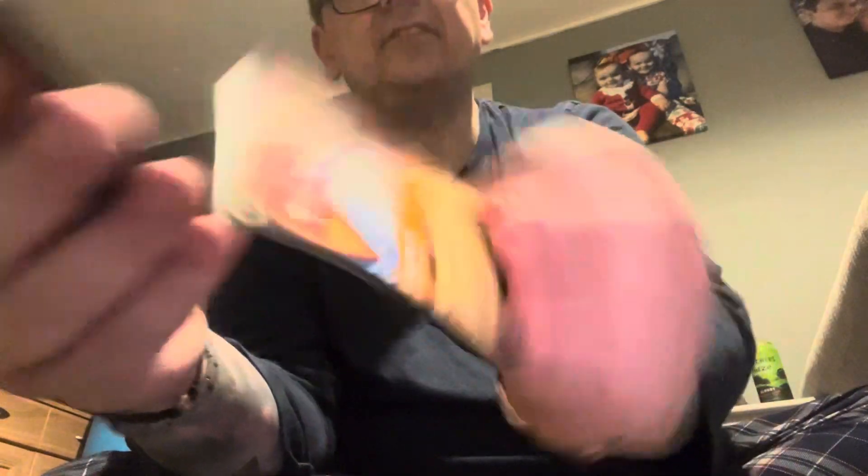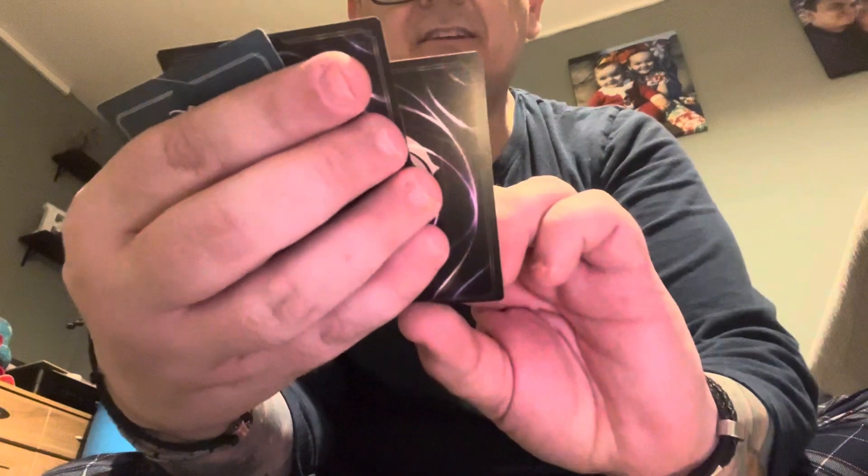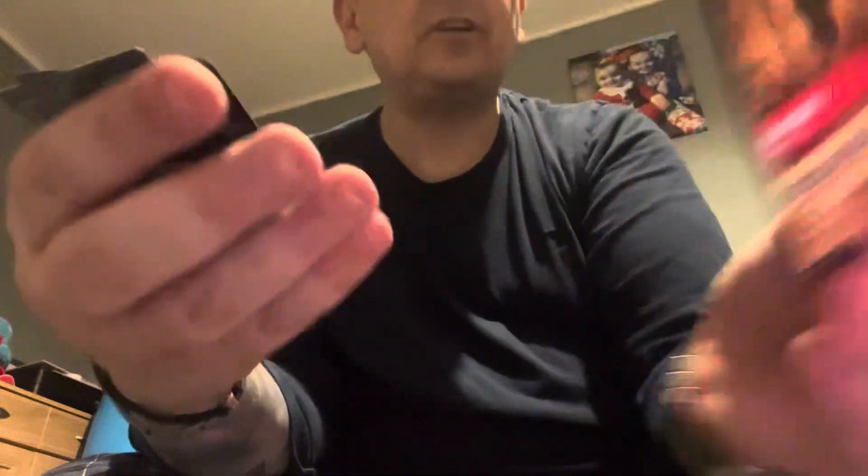Snow White — this one comes out a lot. Oh, it's Winnie the Pooh again. Felicia. Beast. Pinocchio. Dopey — why am I hitting all the ones I've already got? Judy Hobbs, Cinderella — I'm pretty sure I need that one. I'm pretty sure I need her, and a Croquet Mabbit for the hollow.